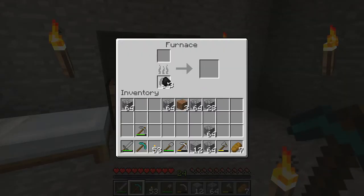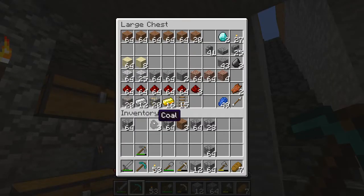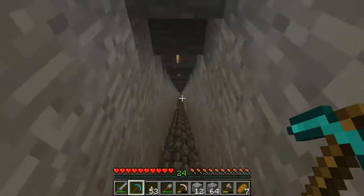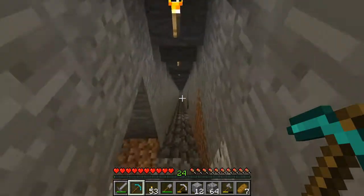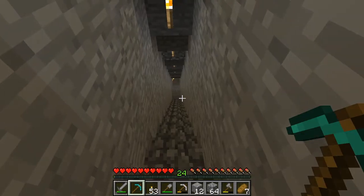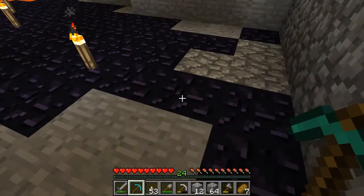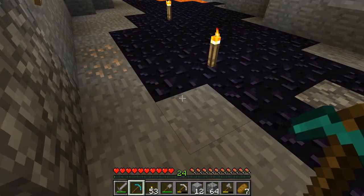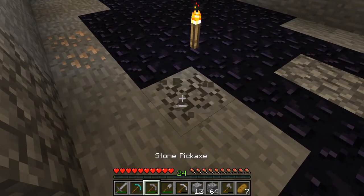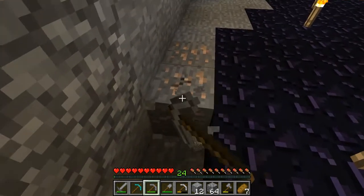Might also throw unbreaking on it, and that'll last a long, long time. Going back down to get that obsidian — I have those other two pieces of diamond put away in the chest. Why? Because if you have diamond on you, you don't take it back into the mine. You never know when you might die or fall into lava, and there's no reason to lose that diamond if you die.